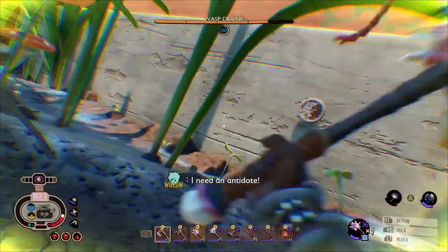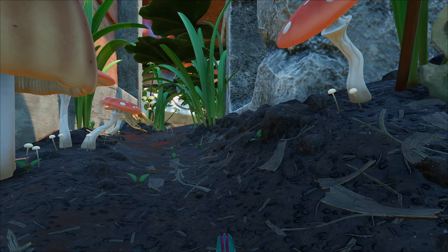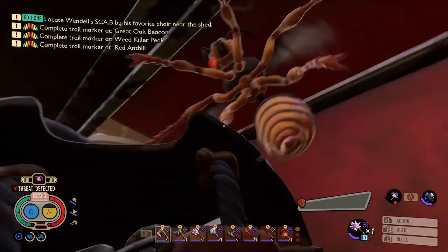Wasps are also very smart fighters. When fighting more than 1 wasp at once, they will often flank the player, attacking from the side or behind while the player is distracted with the other wasps. This is why it's best to try and lure one away from the hive at a time, but this can prove very difficult.